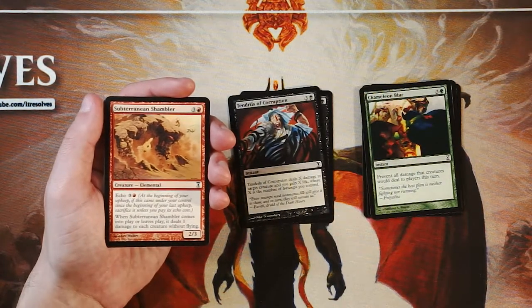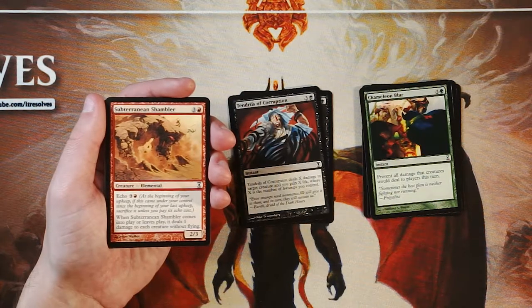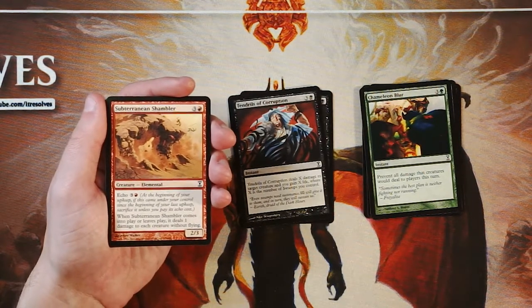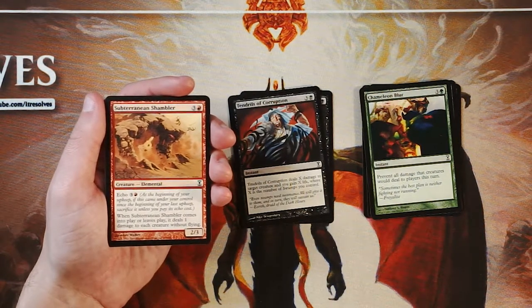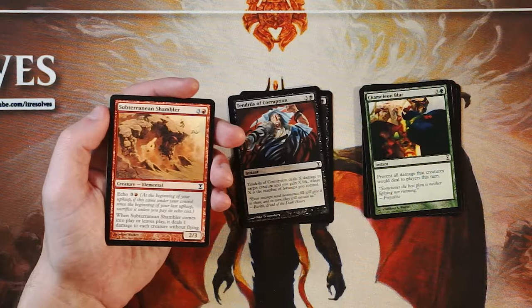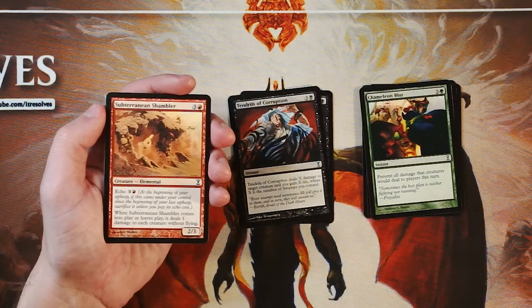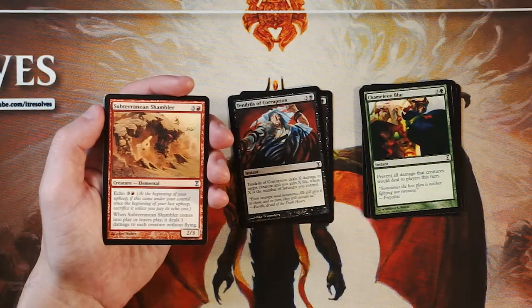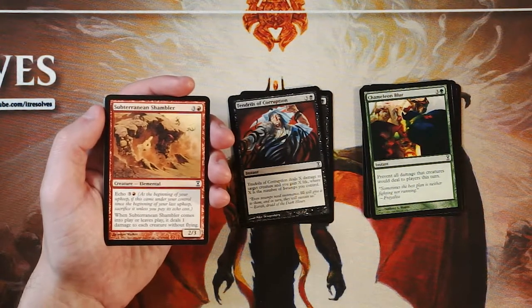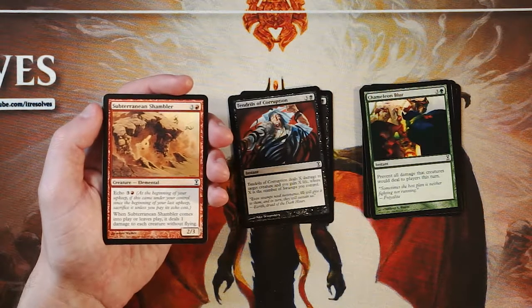Subterranean Shambler is a 2/3 for three and a red. It has an echo cost — the echo cost is three and a red at the beginning of your upkeep. If this came under your control since the beginning of your last upkeep, you have to sacrifice it unless you pay the echo cost. So if you want to keep this around, that's an extra four mana on top of the original four. When it comes into play or leaves play, it deals one damage to each creature without flying. Obviously that can be a powerful effect, however it is only one damage. A lot of times you're not really going to kill much with only one damage. You can team that with some other effects and maybe deal with some creatures, but I don't think this is a very good card for four mana. I don't love it.